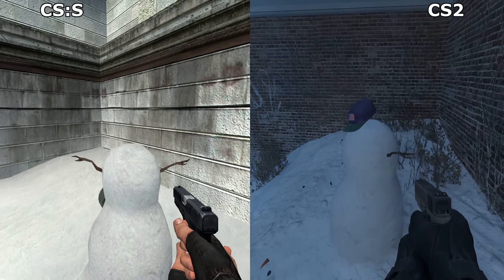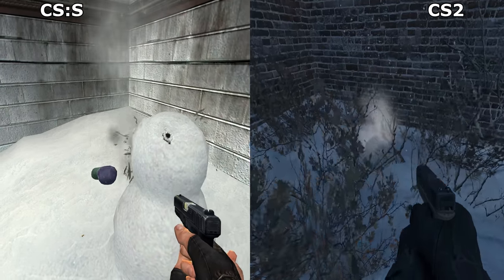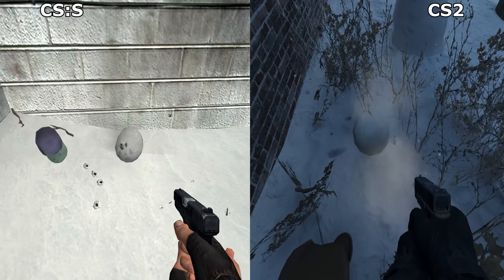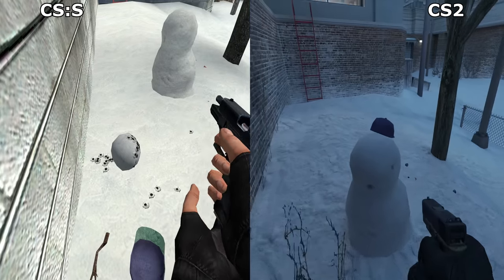Fortunately, the snowman appears untouched, behaving exactly the same in CS2 as it was in a game from 20 years ago, right down to the unusually heavy rolled head. But sadly, bullet holes no longer appear on it, rendering this game unplayable.